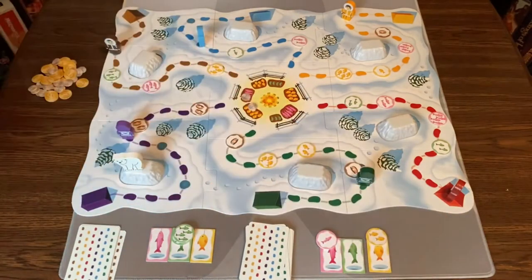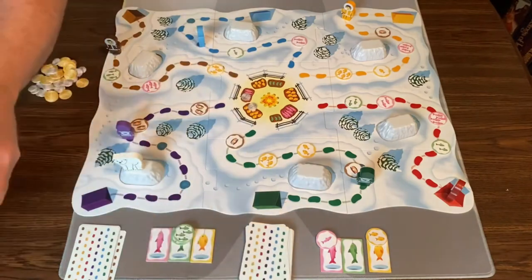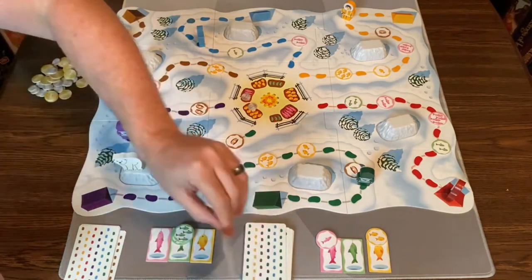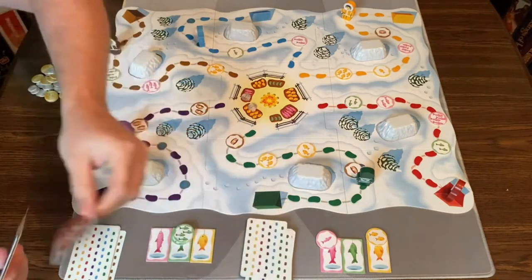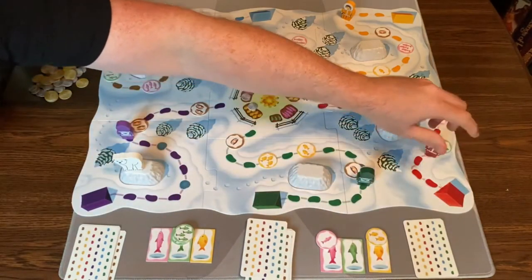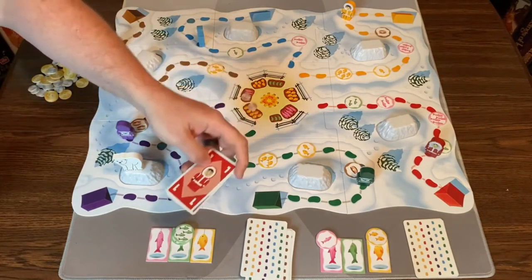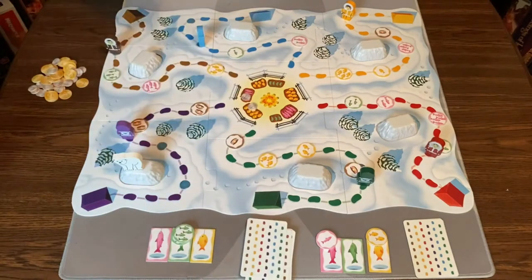This player moves red four — two cards played — getting red not quite to the fishing hole. Then back to me: I move red two and also move the polar bear. Let's move the polar bear to green. Move red two, take two green fish, draw two cards.